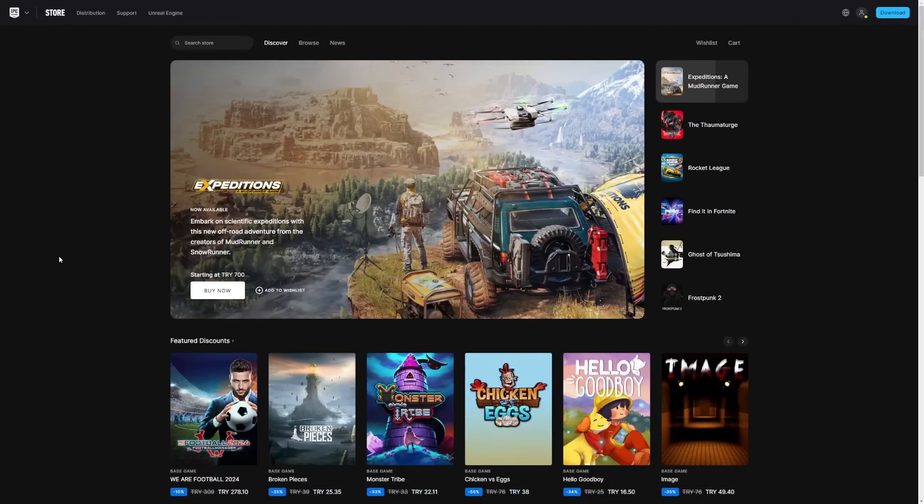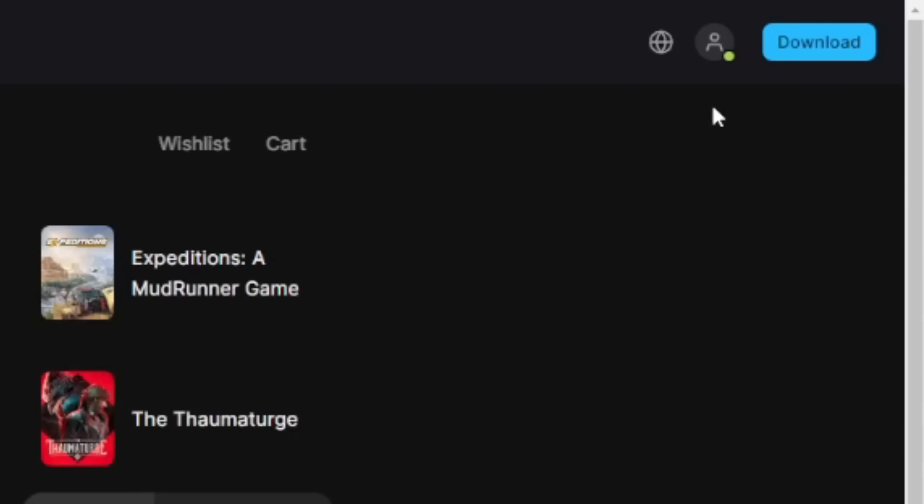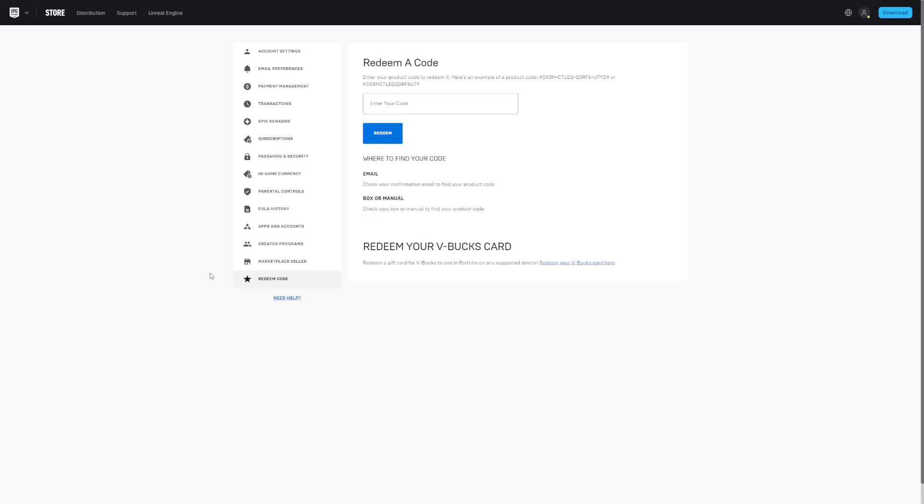After you load up the epicgames.com website, you'll see a bunch of different games and content, but we're here to turn on two-factor authentication. Look at the top right corner for the account icon, bring your cursor over it, and click on 'Account.' It will take you to the account settings page where you'll see several sections: account settings, email preferences, payment management, transactions, epic rewards, subscriptions, password and security, in-game currency, parental controls, EULA history, apps and accounts, creative programs, and marketplace seller. Go ahead and click on the 'Password and Security' tab.